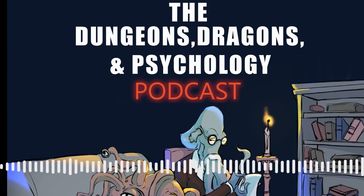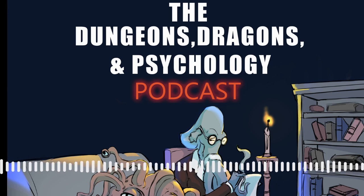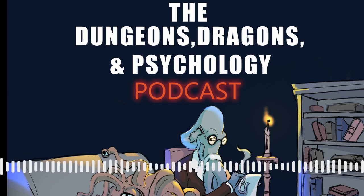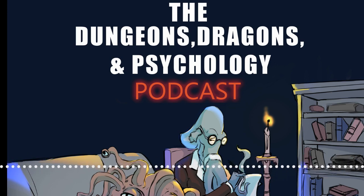And if you, like I, have been gaming with a particular group of individuals for quite some time, what that really means is conflict within your friend circle. I'm Robert Walker, author of Session Zero, the DMG to writing great campaigns in any system, and this is my show, where I teach collaborative storytellers how to have more memorable campaigns using psychology.